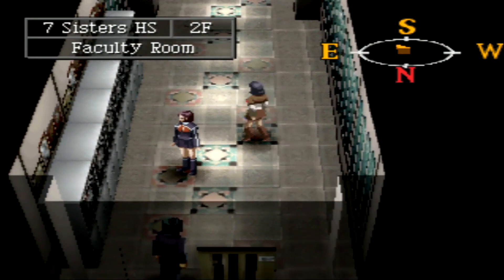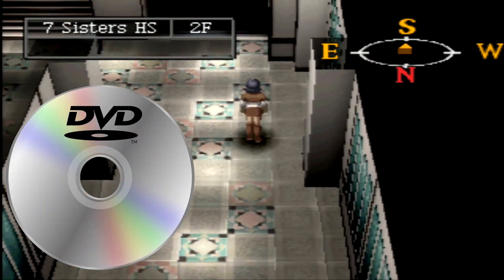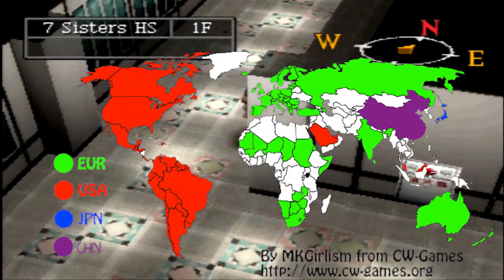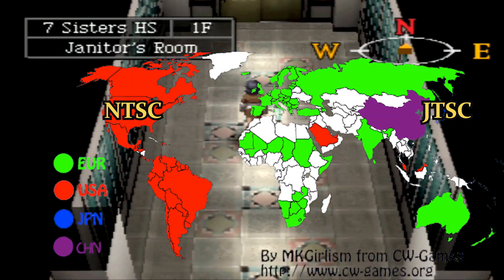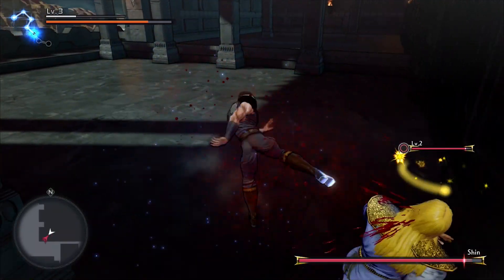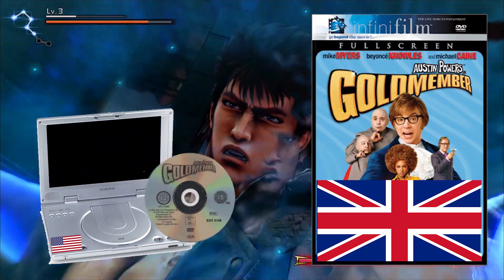But what is region lockout? Simply put, it's when certain products — usually movies or video games — don't work in other countries. DVDs are split into six main regions, Blu-rays into three, and video games under most circumstances into four. Those four being the USA, known as NTSC; Japan, or NTSC-J; Europe and Australia, also known as the PAL region; and then there's China. Basically, what this means is if you buy a legitimate copy of a movie in England — in English and everything — and try to watch it on a US DVD or Blu-ray player, it just won't work.